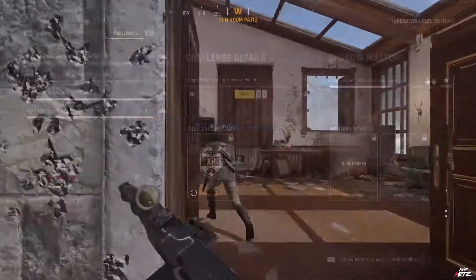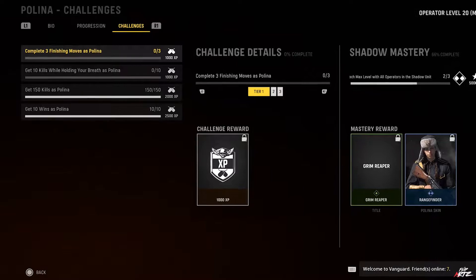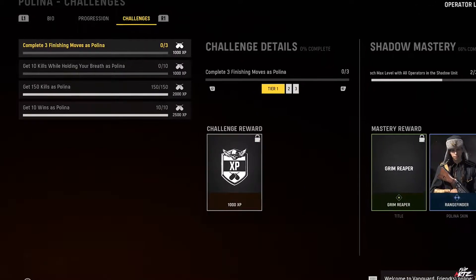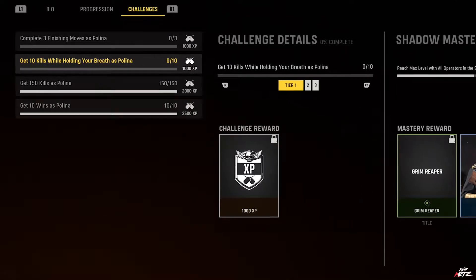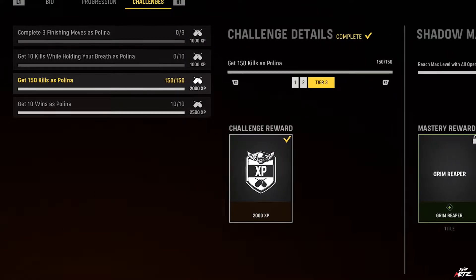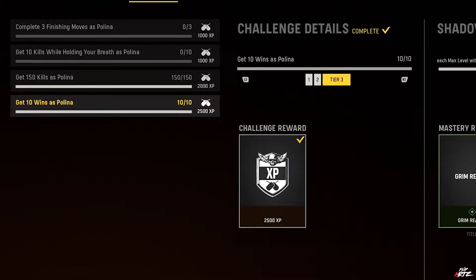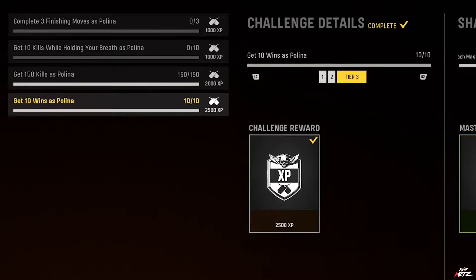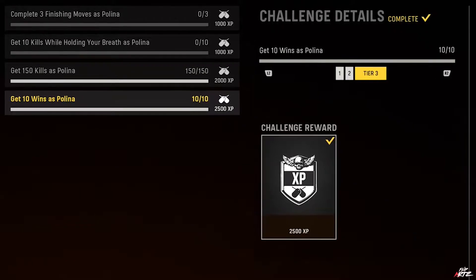For Paulina, her four regular challenges are as follows: The first is to complete 3, 5, and 10 finishing moves as Paulina. The second is to get 10, 15, and 30 kills while holding your breath as Paulina. The third is to get 50, 100, and 150 kills as Paulina. The fourth is to get 3, 5, and 10 wins as Paulina. For each tier of each challenge, you'll receive 1,000, 1,500, and 2,500 XP as your rewards.